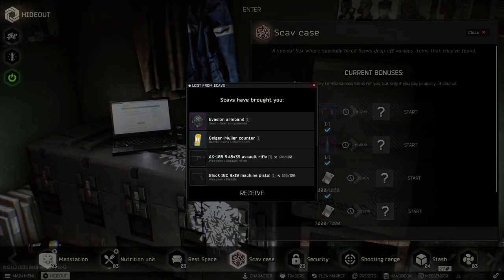The next and last method to finding one of these with the found-in-raid status is with the use of the scav case in the hideout. When using the Fierce Hatchling moonshine, you have a small chance of obtaining the armband upon the scav case return. While still not the greatest of odds, I'd say running the scav moonshine while doing cache raids are your best bet to chase after this item and any other streamer item.